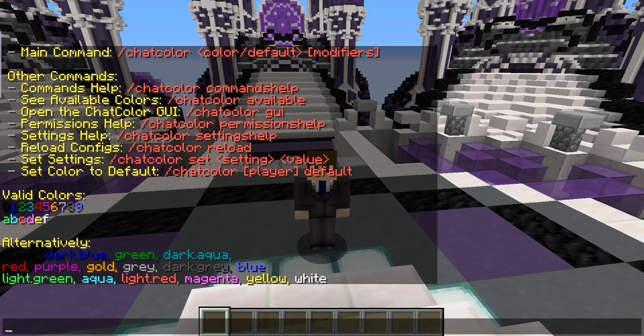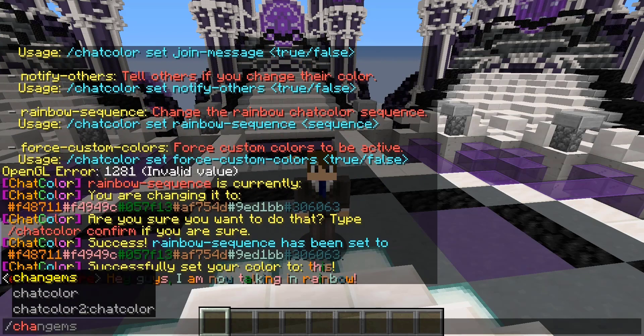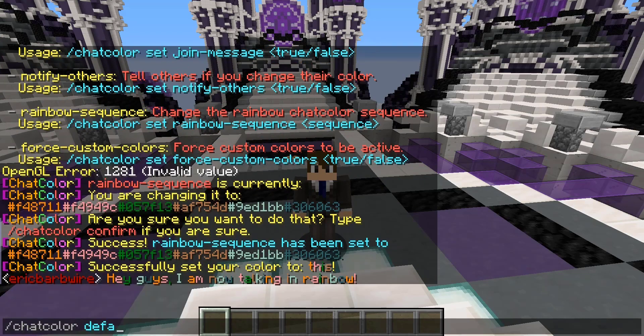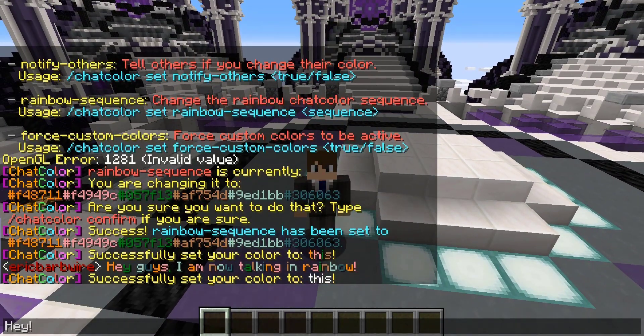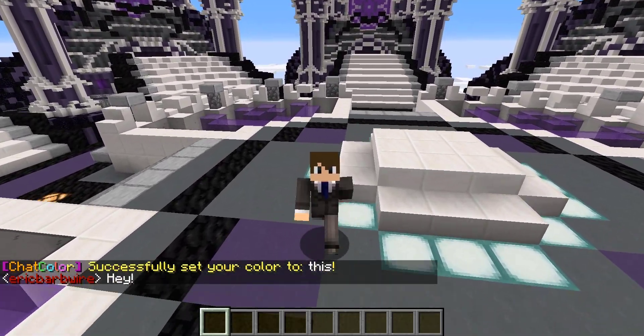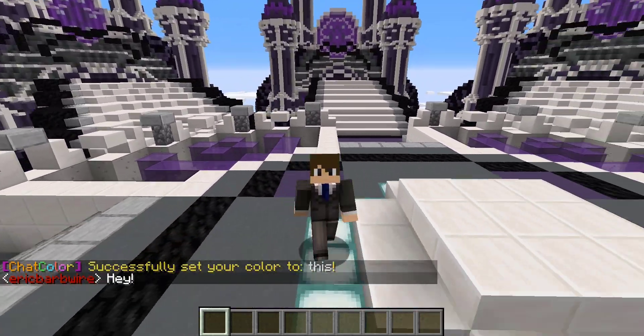And you can go ahead and set a player's chat color to default. So if we got tired of seeing the rainbow, we could just set it to default. And there's no modifiers, no color whatsoever — just the classic Minecraft white.